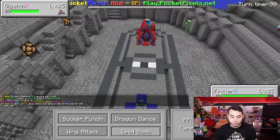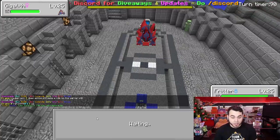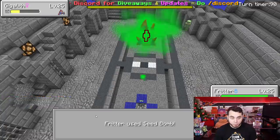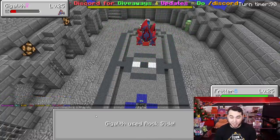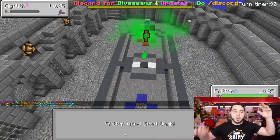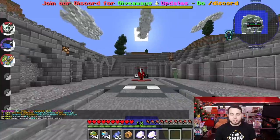There's hope. Here comes Gigalith. We're gonna Seed Bomb. Can I knock out Gigalith and can I live a hit from Gigalith? We're going to find out, ain't we? Big Seed Bomb almost knocks him out. He goes to Rock Slide and misses. We clutch it. I don't think it mattered that he missed — I think I was going to live it anyway.